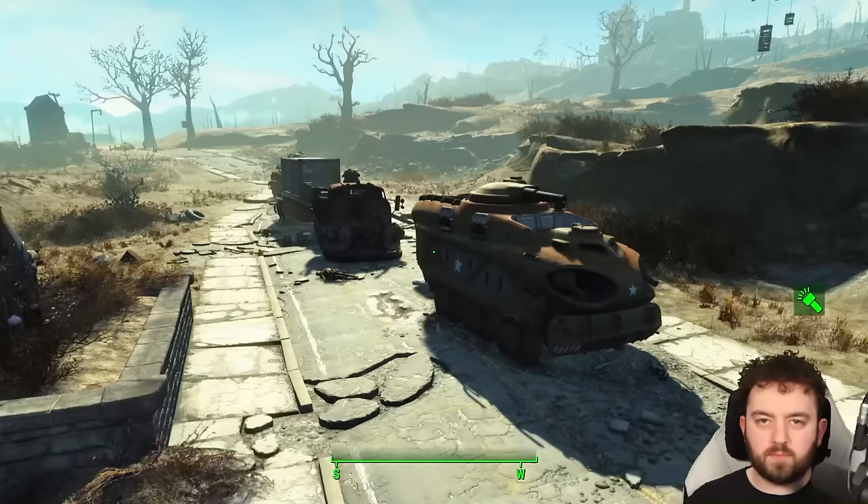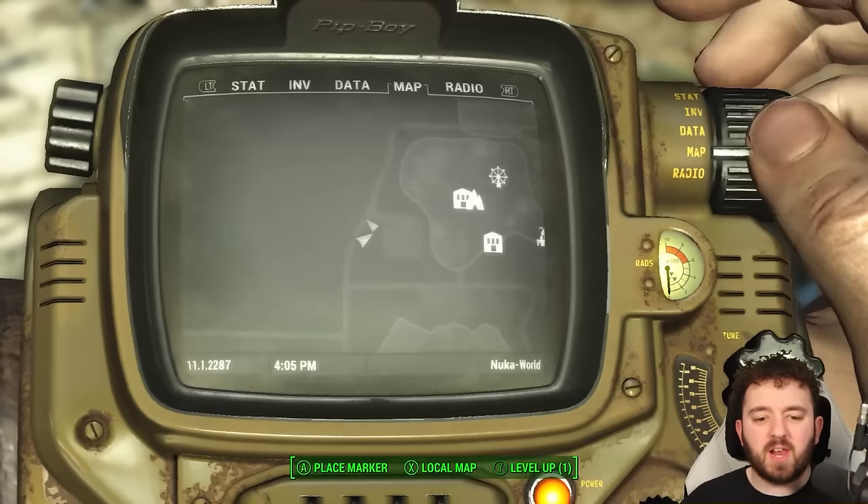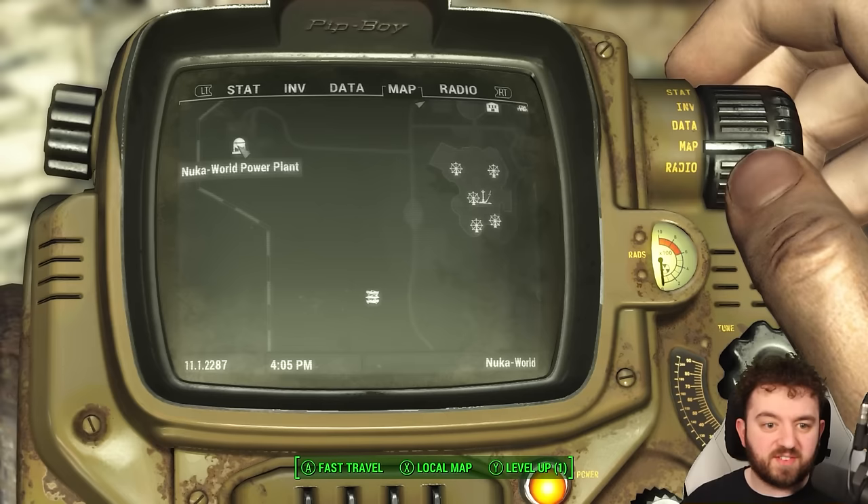The next one is on the back of a military truck — it seems even the military had a presence in Nuka World leading up to the end. On the back of the truck you can find a full set of X-01 Power Armor if you're high enough level, and if you've come to Nuka World you probably will be. It's found west of Dry Rock Gulch. We'll also be heading towards the Nuka World Power Plant — we'll find one inside and one southeast.